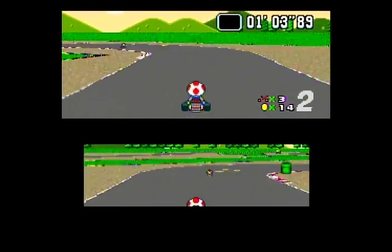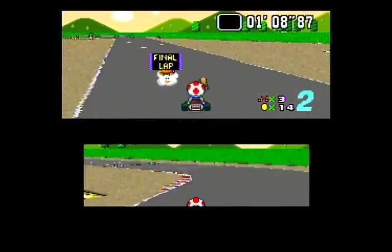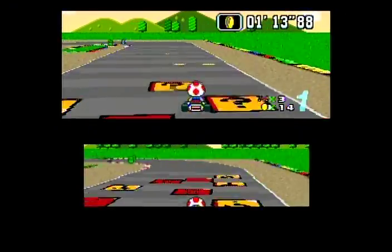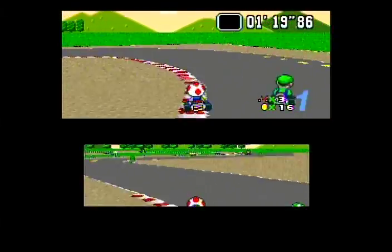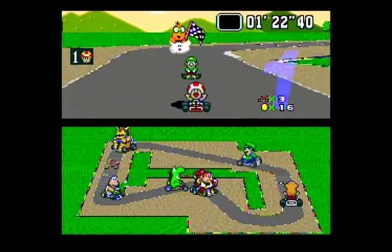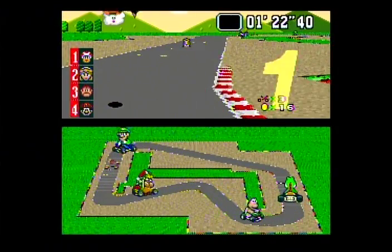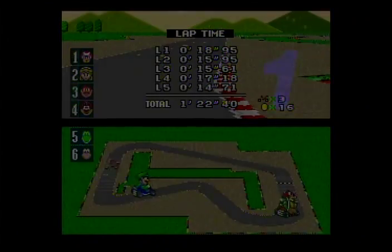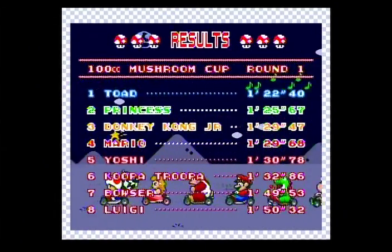I'll take first, thank you very much. I thought I wasn't supposed to get that until I was in last place — not that I'm complaining. I was trying to knock the princess out, but I guess that's not going to work. If you really time it right, you can completely knock her out of the race. I hit Luigi with the banana peel — he's never going to come back from that. He's going to be the loser, finishing in eighth place every race. The top three is predetermined, so you're going to have to beat them if you want on that podium.